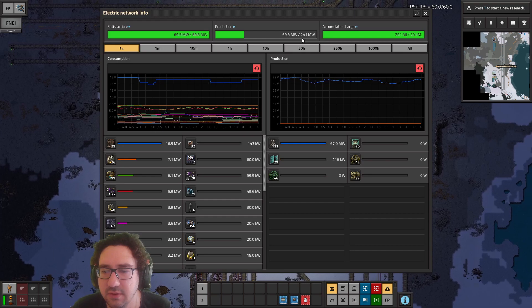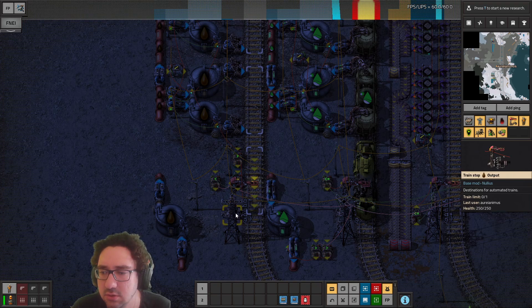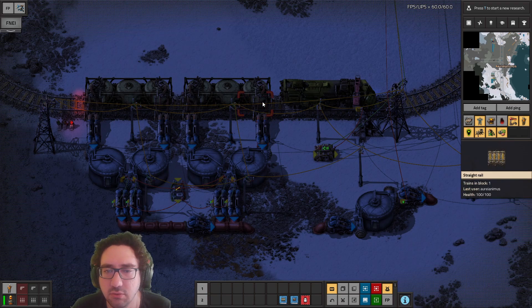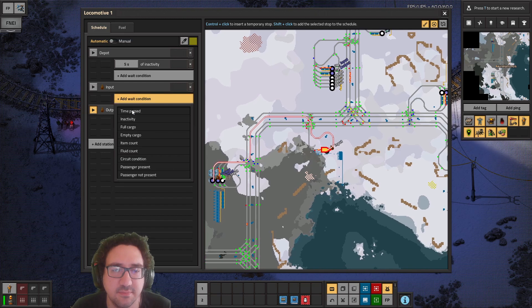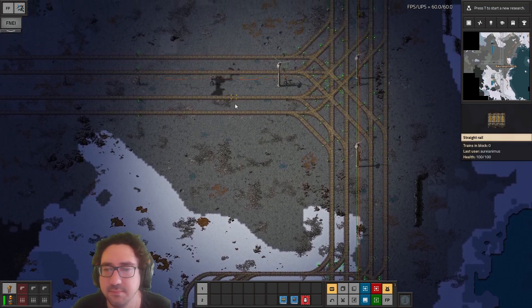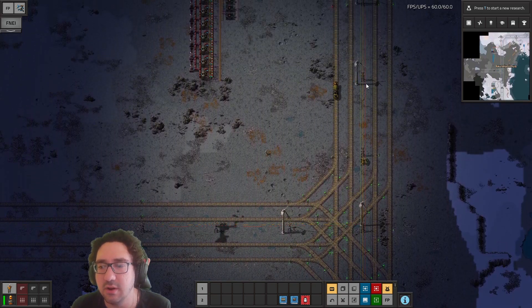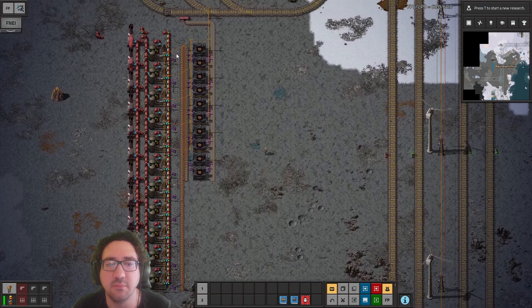Let's visit at least the stations that are problematic. So for sludge — what the hell is going on there? Input full, output empty... yeah, empty outputs. I think we'll just figure out which ones are outputting and fix those. If we can't see them outputting then it doesn't really matter that much to fix them.